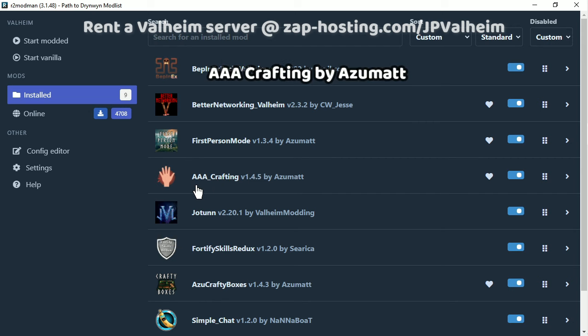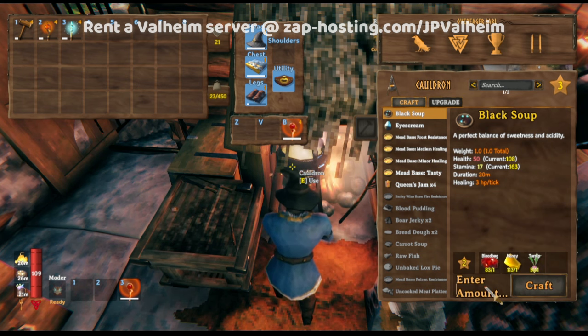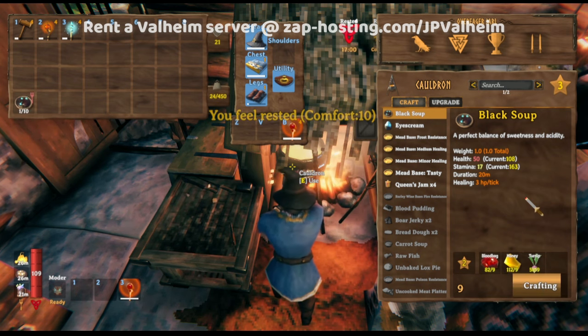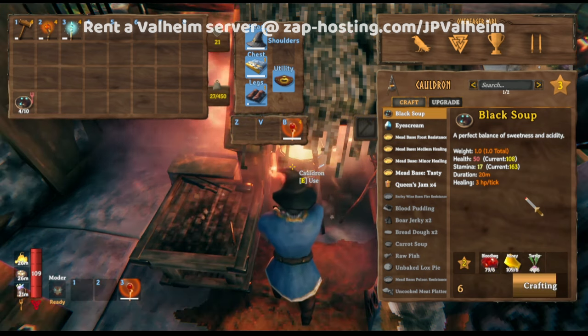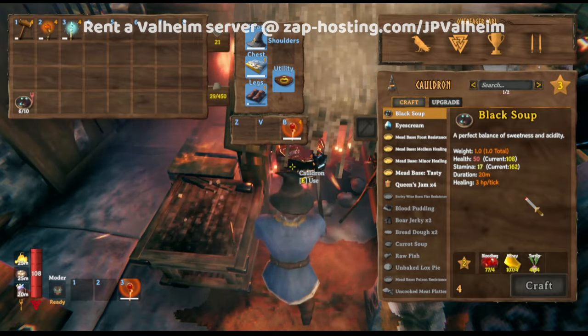Next on the list, we have AAA Crafting, another Azumat mod. Azumat has loads of mods. This mod makes it so that instead of having to click once every time you want to craft something, you can type in a quantity. Let's say I want to make 10 of these — I can now click craft and then do something like a proper human while the crafting is done, instead of having to tediously click over and over.